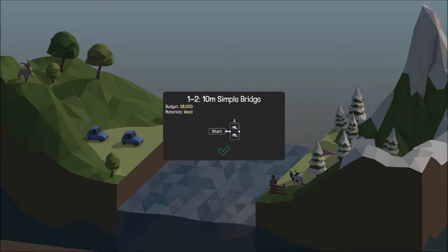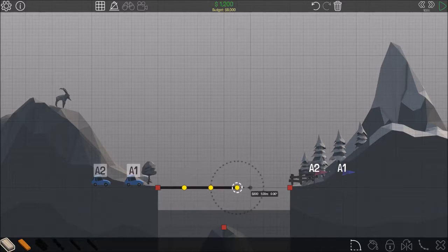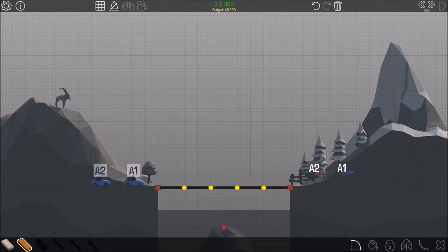A 10 meter simple bridge. Oh, so I've got to get two cars across now. Can I just do that again? It's very sensitive. Let's choose wood then. Put that like that. Like that. Like that. Let's try that, shall we?